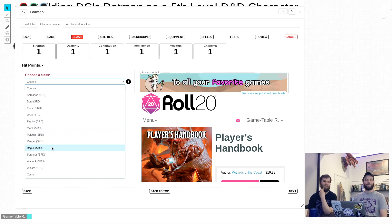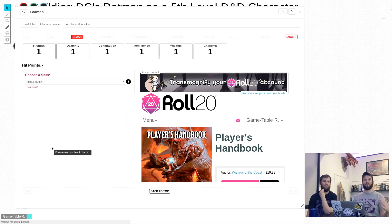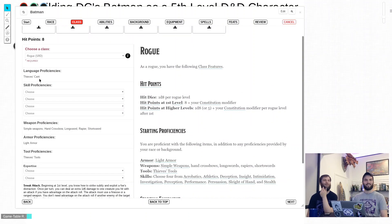First level Rogue makes a lot of sense — that'll let us get some proficiencies early on that guide the character. And there's our Thieves' Cant as a class feature. Perfect.